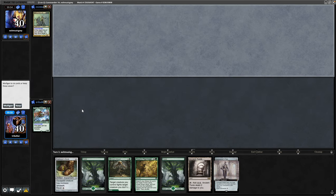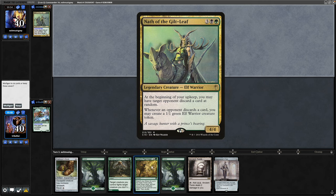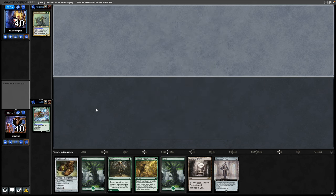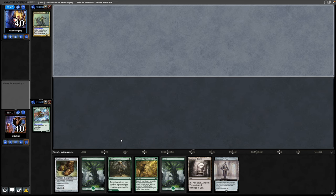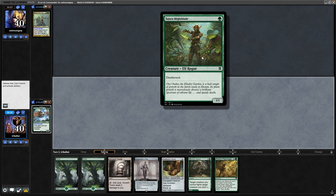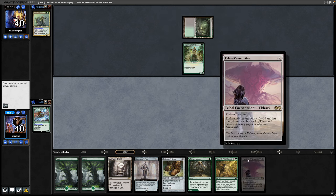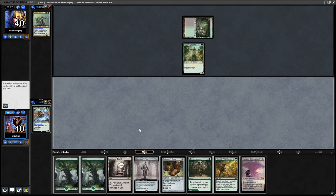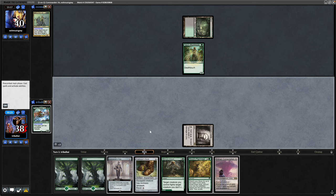Up against Nath this time, and once again we've got ramp for turn two thanks to the Ancient Tomb. So yeah, I think this is fine to keep. We're on the draw, so we'll see about getting down the Karni Ambush as a tap land on turn one. See a turn-one death toucher from the elf player, and we draw into Eldrazi Conscription. Thinking we just need to try and go fast again here. Let's go for the Ancient Tomb into the Trailblazer's Boots.